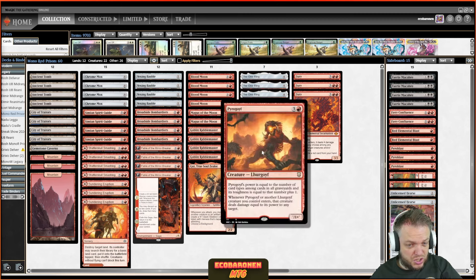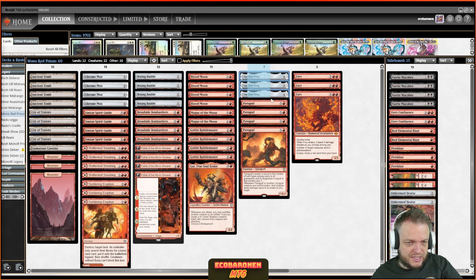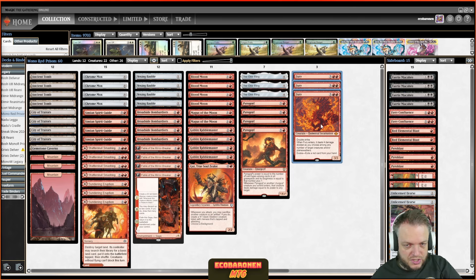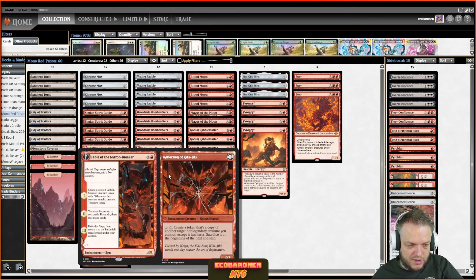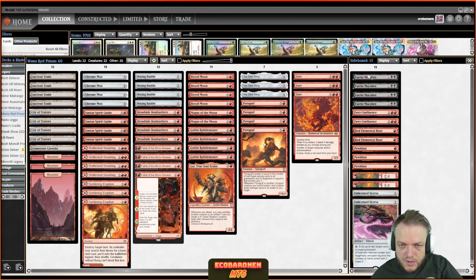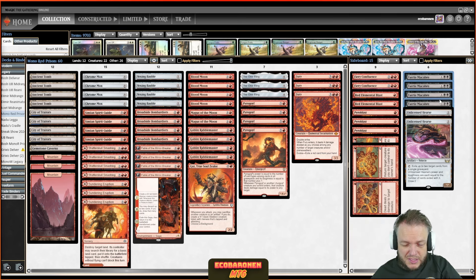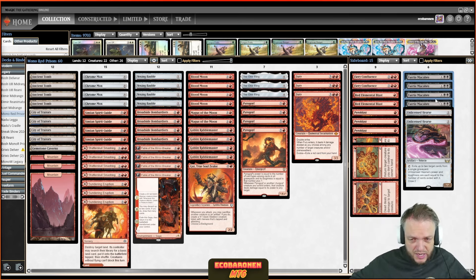Four copies of Pyrogoyf give this deck awesome reach — if you've almost killed your opponent, this card becomes a lethal spell. The One Ring refills, and three Furies make sure the board doesn't get out of hand, especially against Nadu and Elves-style decks that I've also featured on the channel. Fury clears the way for Rabble Master. We can hard-cast it and do nasty things with Reflection of Kiki-Jiki.